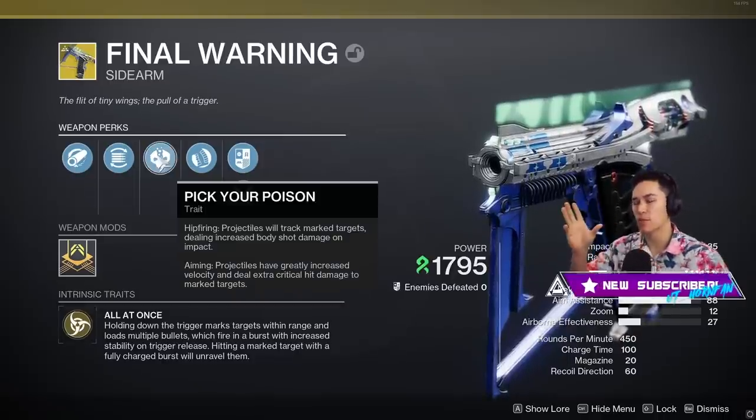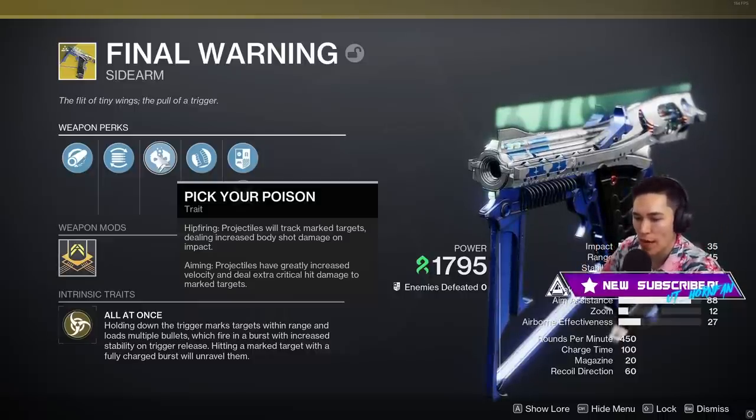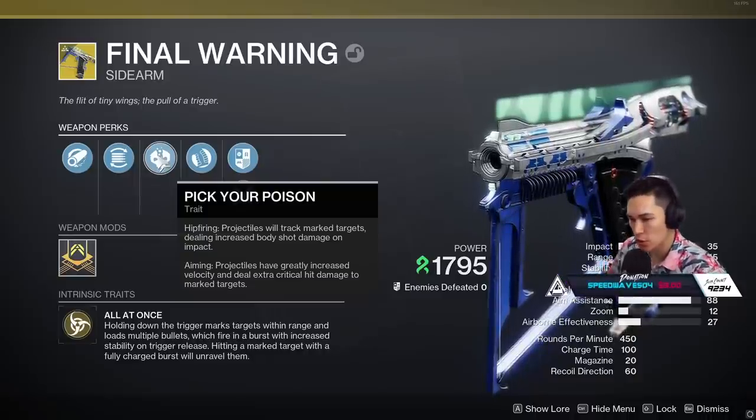So it's a combination of Devil's Ruin and TQ's. Pick your poison - hip firing projectiles will track marked targets dealing increased body shot damage on impact. And then aiming, projectiles have greatly increased velocity and deal extra critical hit damage to marked targets.